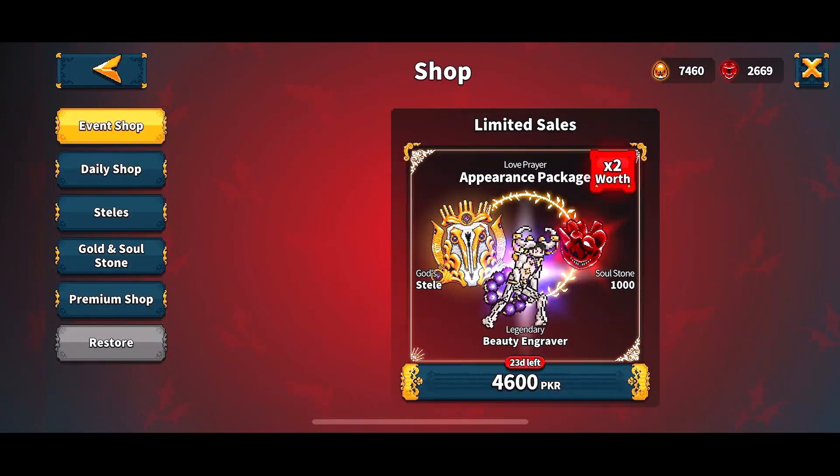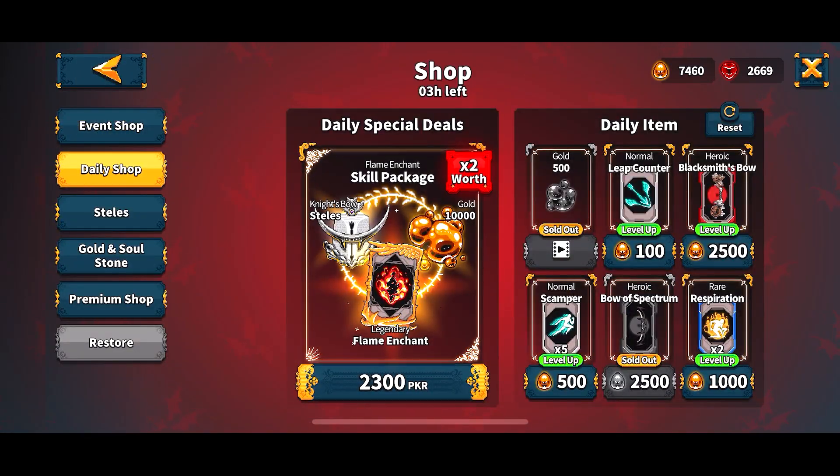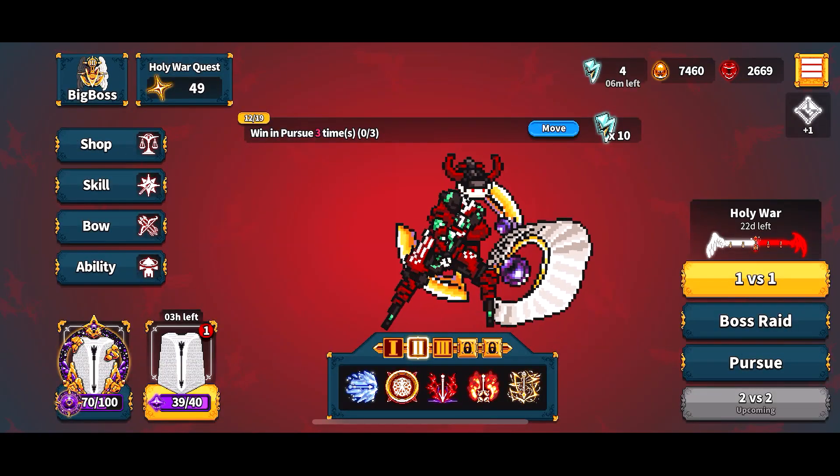Number one trick: go for refresh to get a 500 soul stone package — the gold god package. Always go for that. There is about a 50 to 70 percent chance you get a 100 percent new legendary item every update. Whenever you see it, save your soul stones and get it.